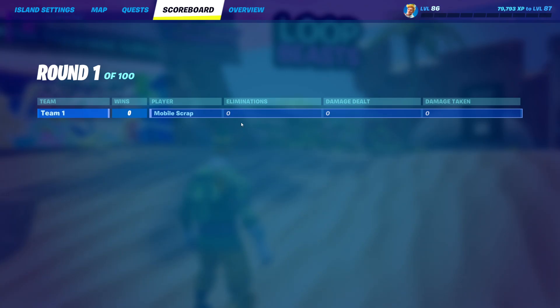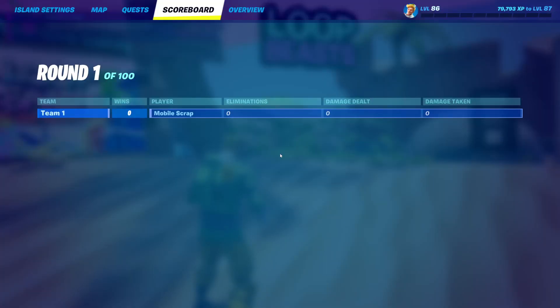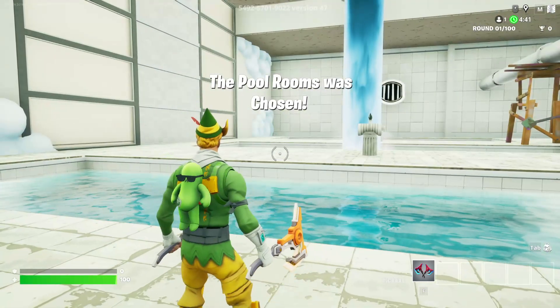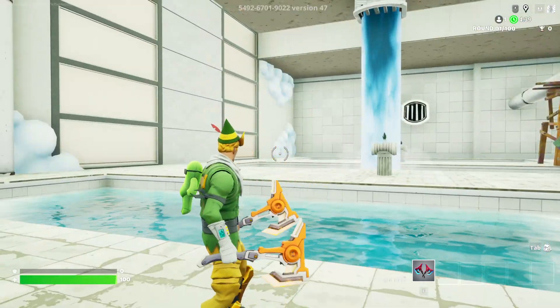Now whenever we start the game, on the scoreboard you can see it says Eliminations, Damage Dealt, and Damage Taken — but you cannot see the win condition, which is Time Alive, anymore. It will not show that, but it will only use Time Alive for the victory condition and not for the displayed columns.